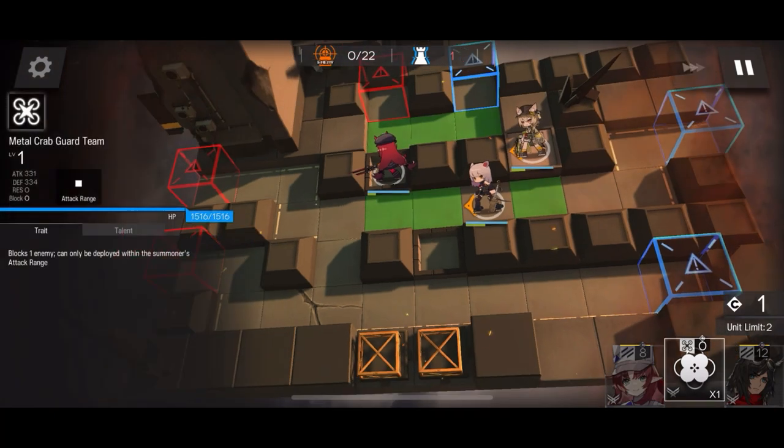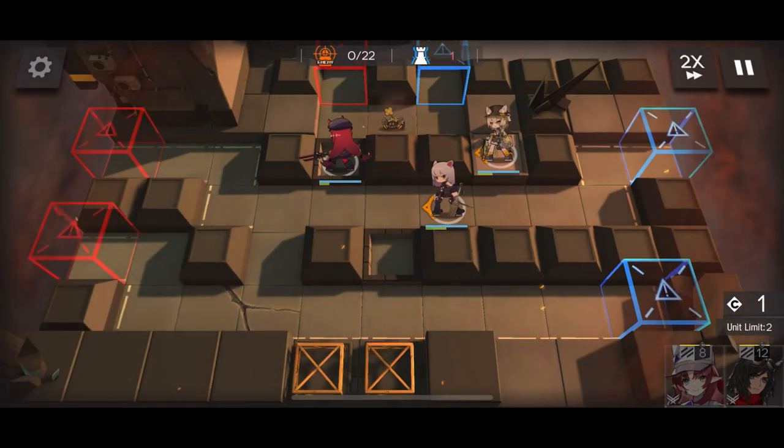We start with one of Beanstalk's summons right next to Vigna. Be careful with that box because out there come, as you can see, regular enemies, but later on there will come a big guy.